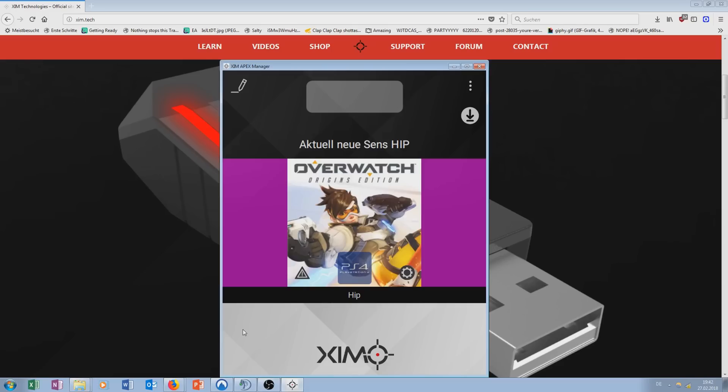This method is called the perfect sensitivity approximation and is what most PC pro players use to find their sensitivities. So launch your favorite game and have your XEM manager running right next to you. I will use Overwatch for this tutorial, but as I said you can do this in any other game as well.